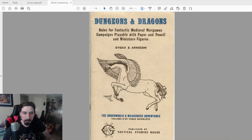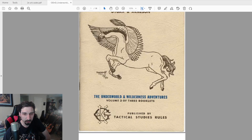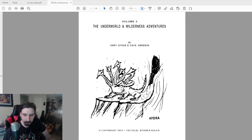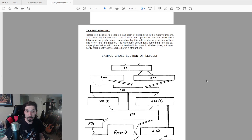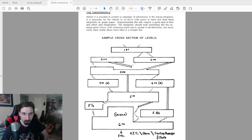Here we are — the Underworld and Wilderness Adventures. Dungeons and Dragons: Rules for Fantastic Medieval Wargames Campaigns, playable with paper and pencil and miniature figures, by Gygax and Arneson. It has a cool hippogriff on the cover drawn in June of 1973. Volume Three has a cool hydra. The first thing it starts with is the underworld, and it basically tells you that as a dungeon master you should start charting out your dungeon. It gives a cross-section showing multiple entrances to different levels and a hidden entrance.